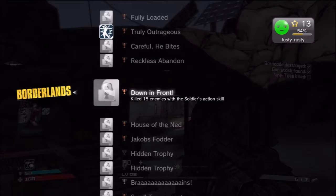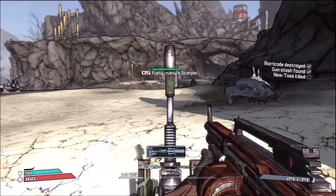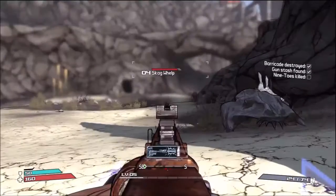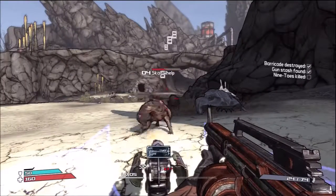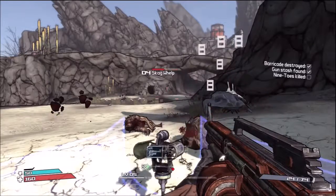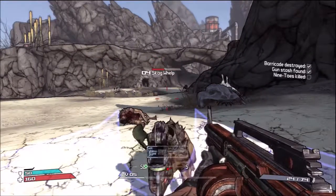What's up guys, Oli or Fusty Rusty, and today I'll bring you a trophy called 'Down in Front'. That's with the Soldier's skill move. I'm pretty sure he's a good soldier, but his skill move out of the four players — I don't really like it that much.